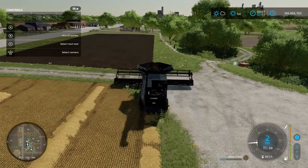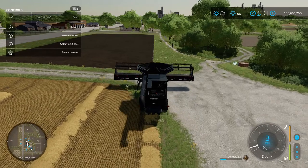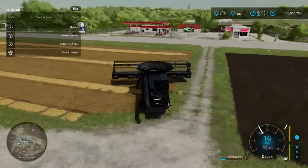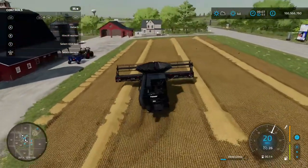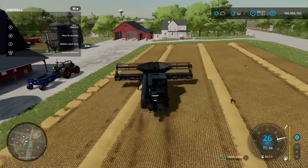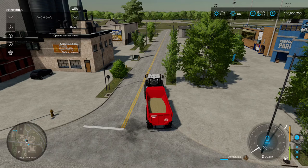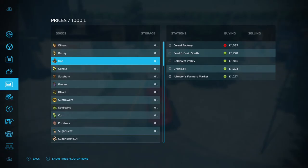The oats are now harvested. I'm going to get them unloaded into a trailer and we'll go through the options of what you can do with them. Your first option is selling the oats as a crop. Going into the store menu, the best price is Goldcrest Valley at 1469 per thousand liters — that needs a train, and I've already done a video on that. So for the base game sell points, let's look at the next best option.